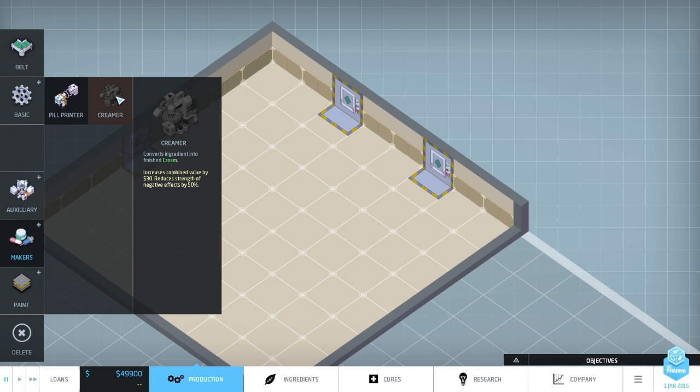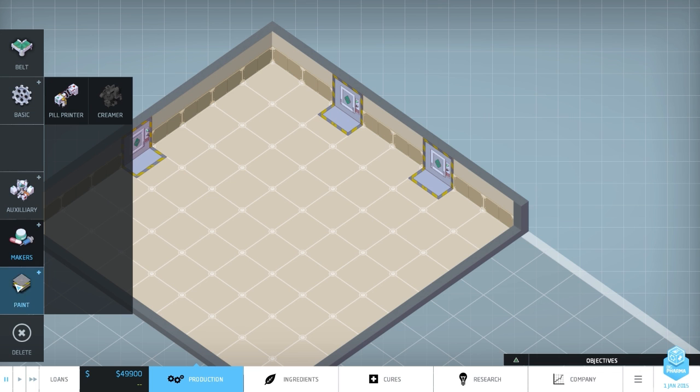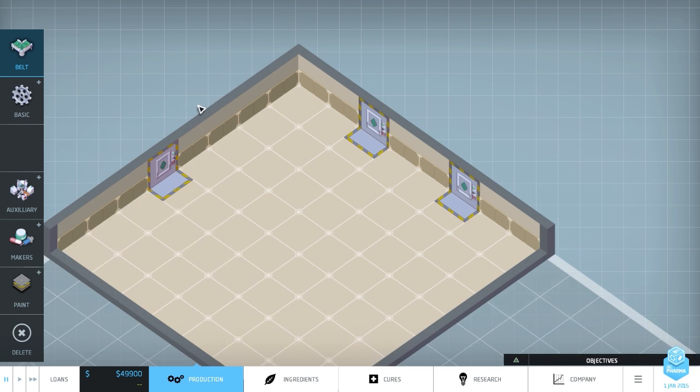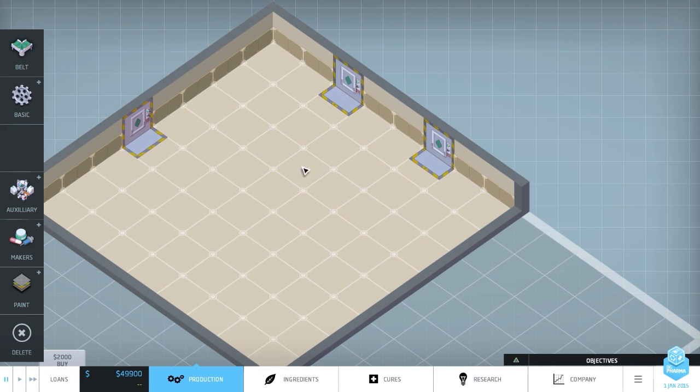If machines are greyed out it means you haven't researched them and can't build them yet. We've also got some paint because you can paint the ground. There's one option that's missing - I believe that's because the ability to paint walls and put decals on is coming. I don't know what effect that has in the game, if any, but that bit's not in yet.